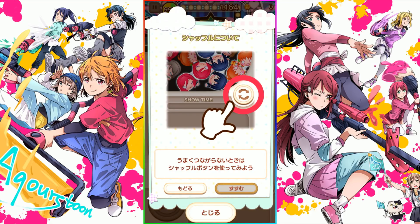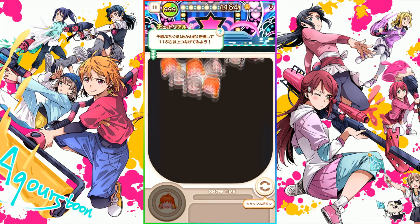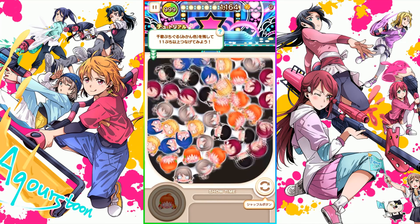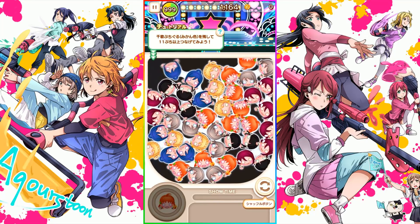There's also a shuffle button on the bottom right which you can tap, and it'll jiggle the board around, and hopefully it might make it easier to have girls next to each other. So you can jiggle it and maybe it'll improve the board state.